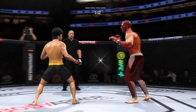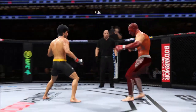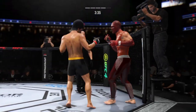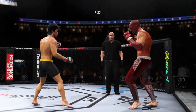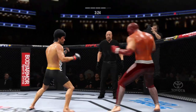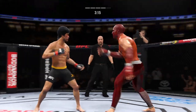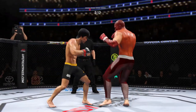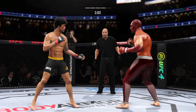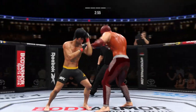Both fighters exchange in the pocket. He was hurt — go get him. It's very tricky when he throws that body kick. Just out of range with that punch attempt. Head kick. Timely defense there — huge block for him. Let your hands go, let's go. Striking class is in session. Beautiful punch there, great job landing. What a damaging punch. Liver kick.